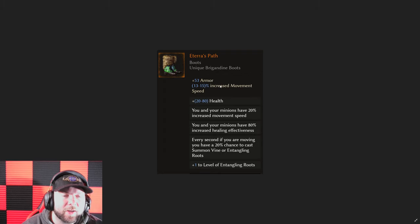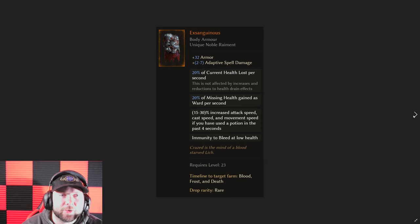We have Ederus Path. This one is really cool because it gives you a lot of move speed, flat health, and healing effectiveness. We're not exactly sure how entangling roots is going to proc on this in the next patch, but what I really like is that it already has health and you can add three more health-related things — vitality, increased hybrid, or flat health. It's going to give you a ton of health while providing healing effectiveness, and you can even add more move speed. It already can roll with 35% move speed, and being able to throw another 20% on there is pretty crazy.